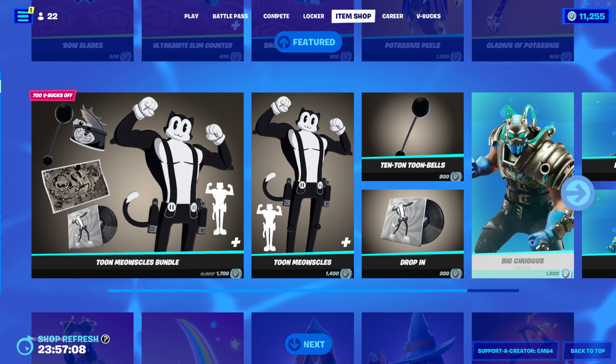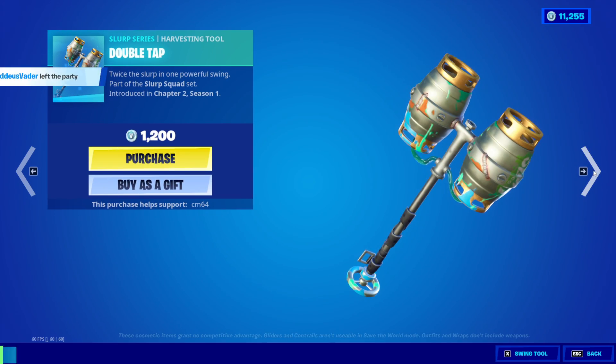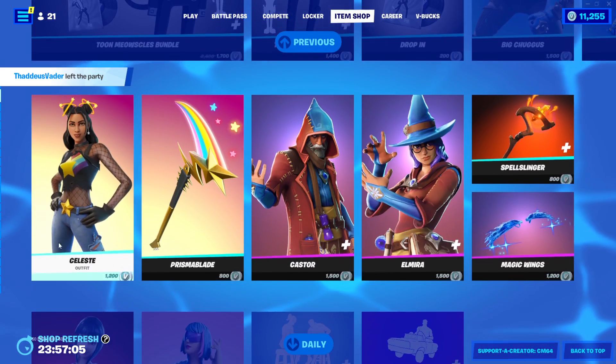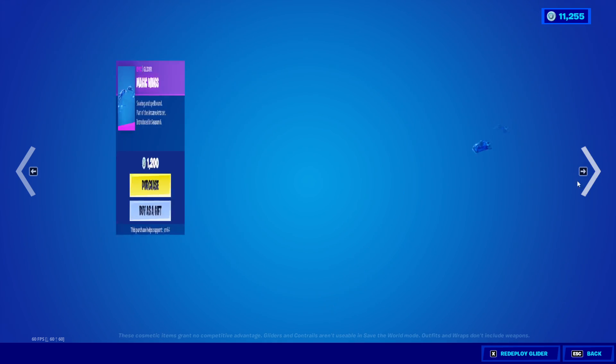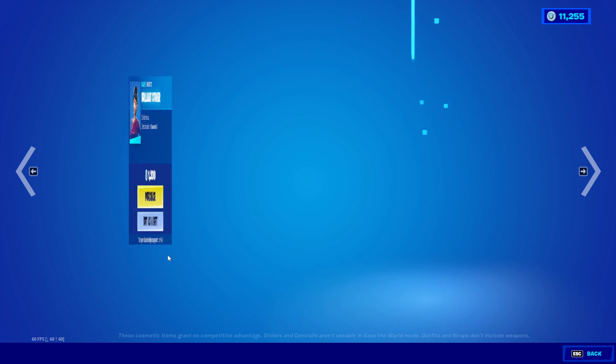We have the Tune Mouse skin which includes the Tune Mouse style with ten Tuna Bells. We have the Drop In music pack, we have the Fantastic Cat, and then we have the Squash Stretch emote as well. We have the Big Chuggins skin with the Double Type pickaxe, and then we have the Slurp wrap as well. Celestial skin, we have the Prismate Blade.